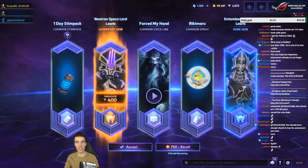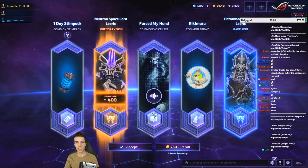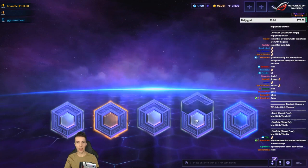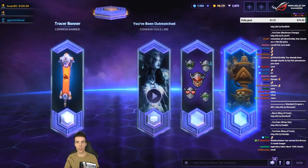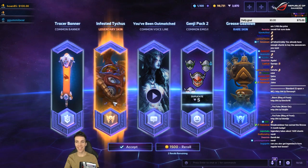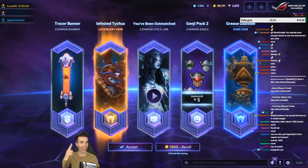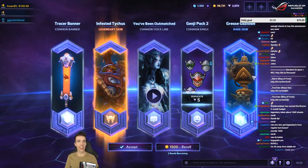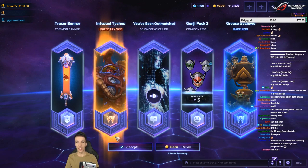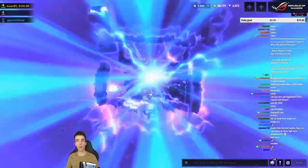This is decent value. 'You have forced my hand.' I'll just do one re-roll. Nice — there we freaking go! Infested Tyke is a legendary skin — good thing I never got it yet. Now I got a Grease Guzzler and a rare skin I didn't have. 'You have been outmatched.' I'll take it, good stuff. I'll open one more veteran and then I'll finish the epics.